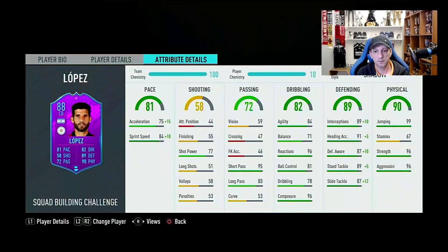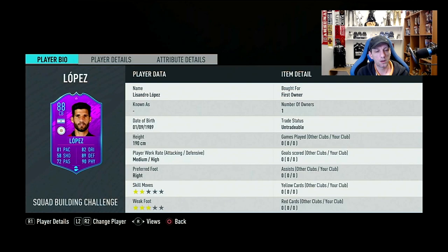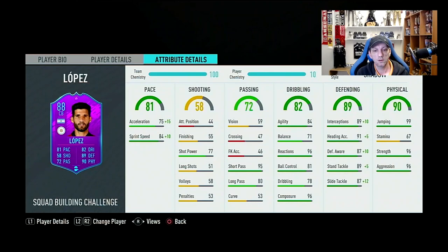Let's have a look at this guy. It's Lisandro Lopez from Buenos Aires — he'll be from Boca Juniors. He's 190cm, so he's like 6'3", very tall. Medium/high work rates, 2-star skill moves, and 3-star weak foot. We don't care about skill moves that much for a center back, but the 3-star weak foot is okay.